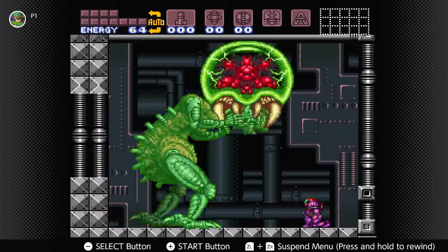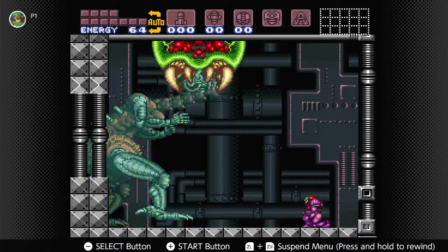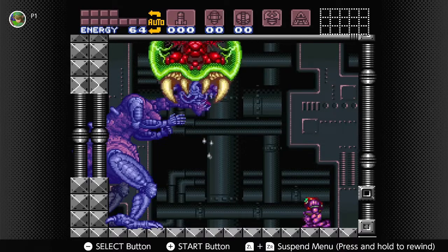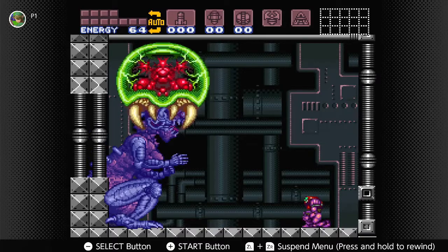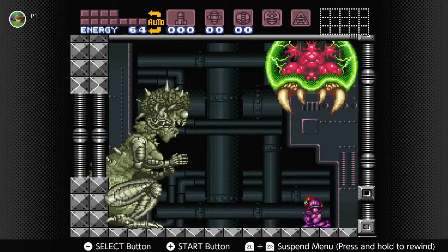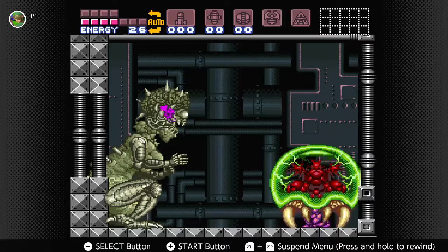Baby Metroid to the rescue! Get away from her! Baby Metroid, you're such a great character! Now you can turn to ash like all those other creatures — that's how it feels when it sucked all the energy out of me! Thank you so much for the assist, buddy! It's giving back all the energy it took — awesome! Thank you, Baby Metroid!